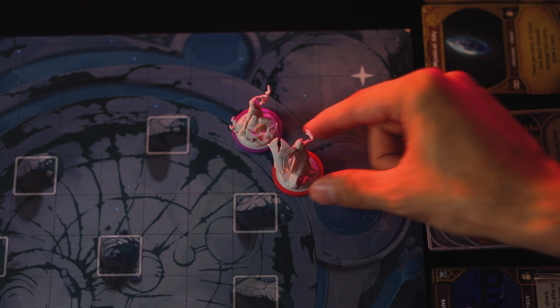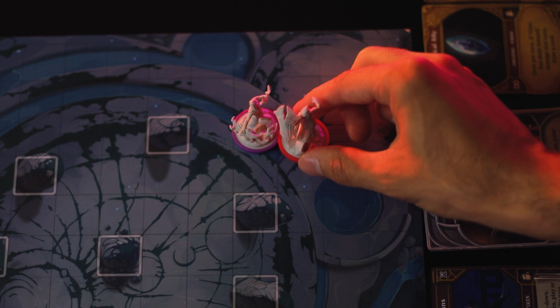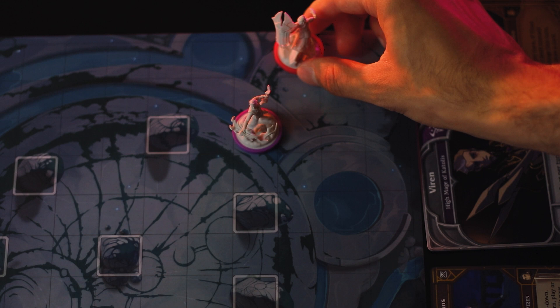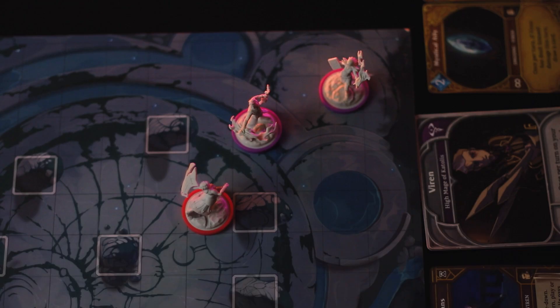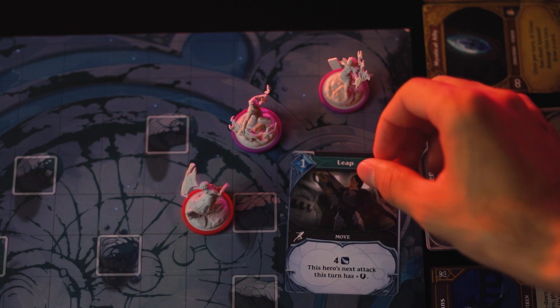If a hero begins their turn in a player's zone of control, they can move freely within the zone of control, but if you leave the zone of control and try to re-enter, you will have to stop your movement again. If a player is using jump movement, then they may ignore all the rules regarding a zone of control for enemies, as well as they can move through their enemies with their movement.